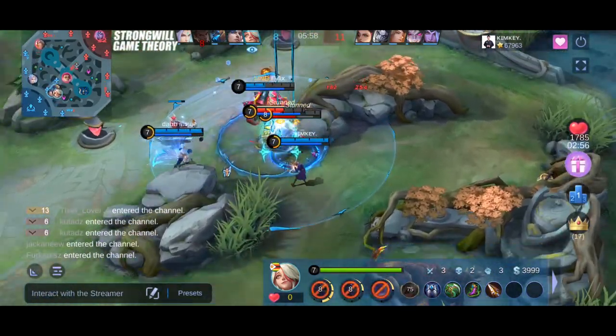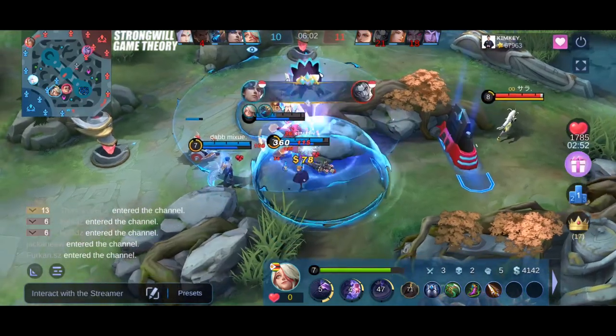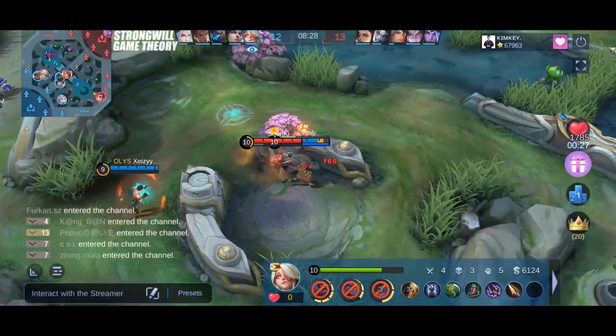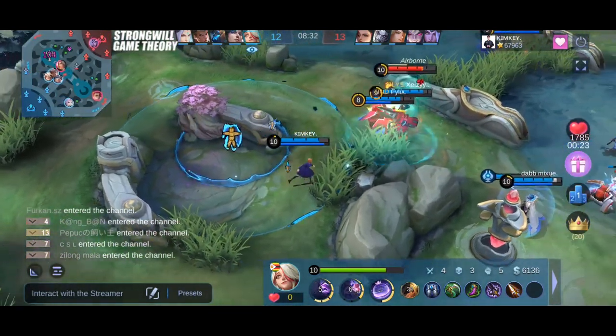The main featured stat of marksman emblem is the 15% attack speed, and for the assassins emblem, it's the 16 flat pan. For a marksman like Melissa, it requires 2 items for the 16 flat pan to become better than 15% attack speed.